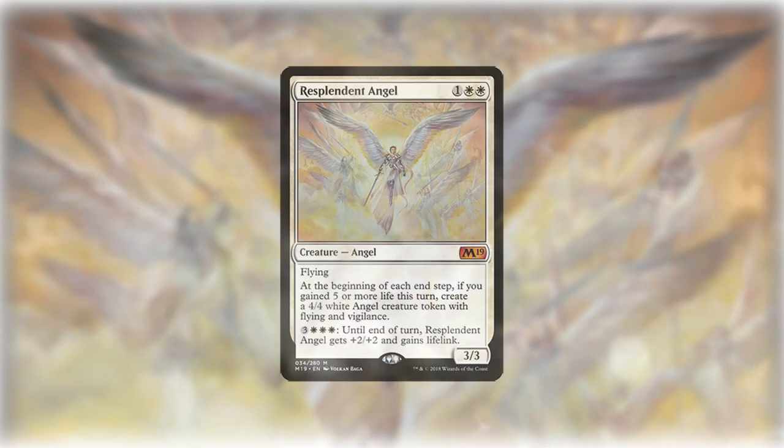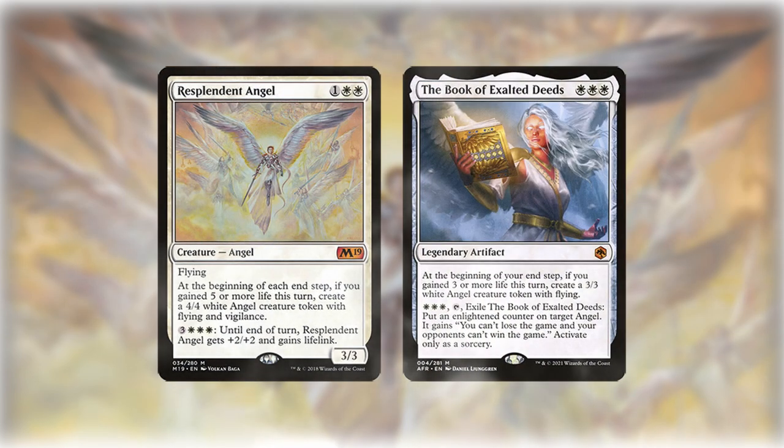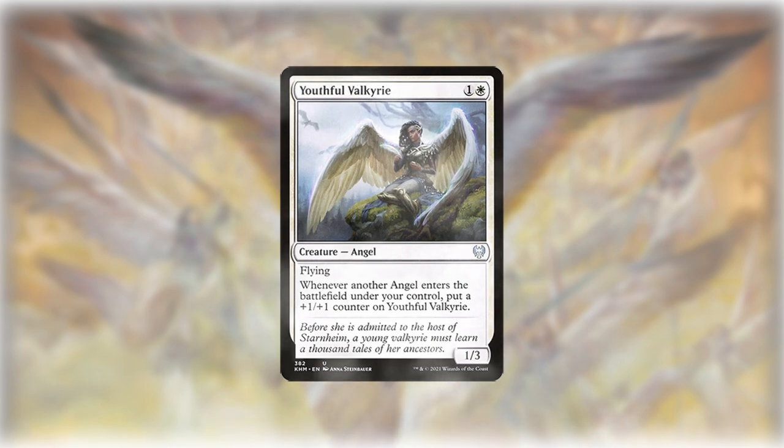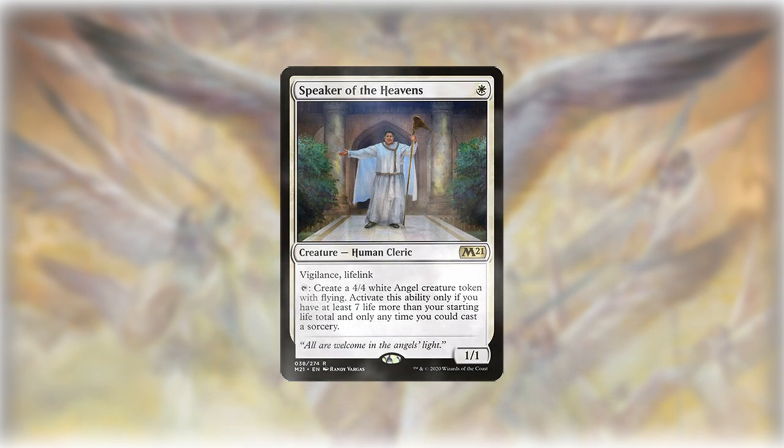Second, the payoffs. Resplendent Angel and the Book of Exalted Deeds create angel tokens if you gain enough life in a single turn, with Resplendent able to pump and lifelink your team. Youthful Valkyrie gets pumped when other angels enter, and Speaker of the Heavens can create angel tokens if you're at a high enough life total.